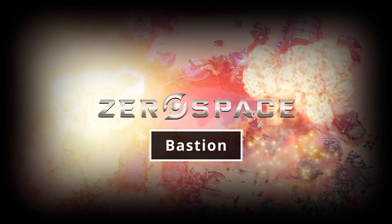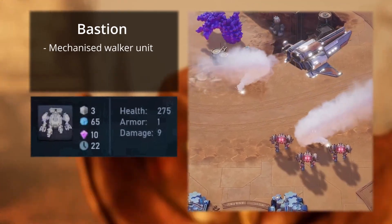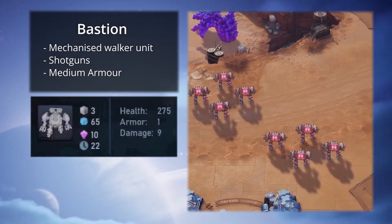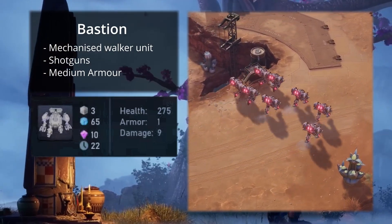The Bastion is a small mechanized walker unit for the Protectorate Faction. Equipped with shotguns and having medium armor, they are great at dealing with large swarms of Grell infestations. They are also useful for suppressing fire, but they will struggle against the big guns.